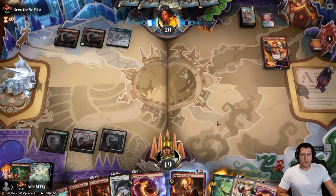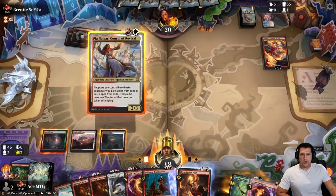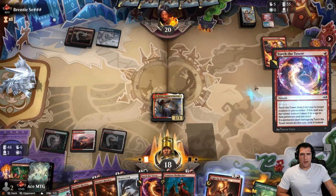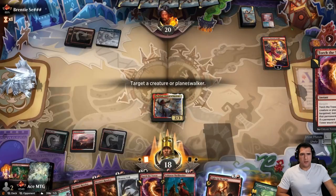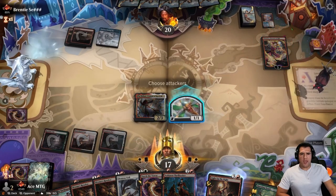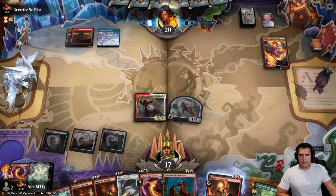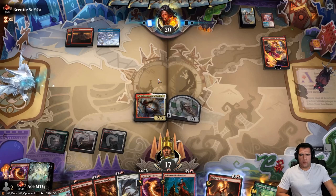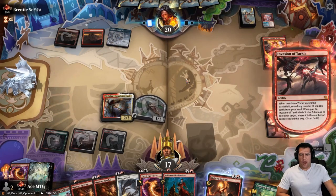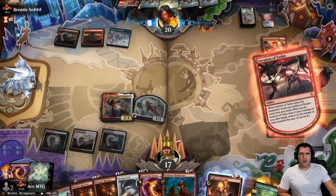Listen pal, I'm with the Gatewatch, so you might as well give up already. That's got four power, so we're going Pia. Don't want this to go to waste — auto pay. We'll hit it for two and then swing in for another one. Party's over for you, pal. Kill my Thopter, hit me in the face? Nice. I guess you go after Pia because you have another burn spell.